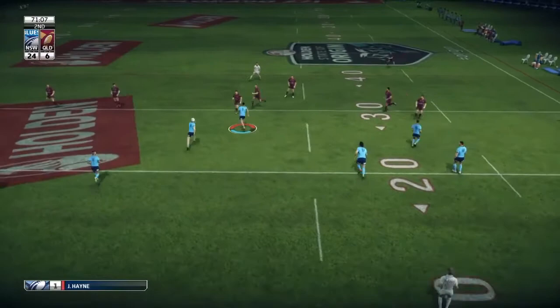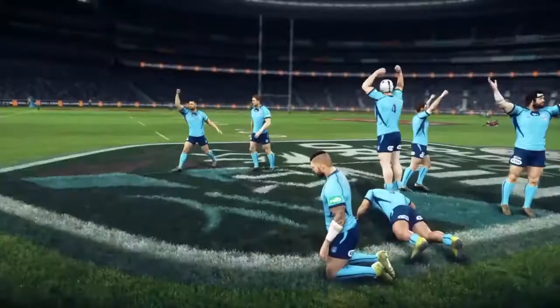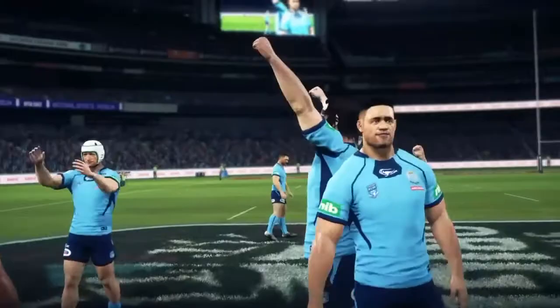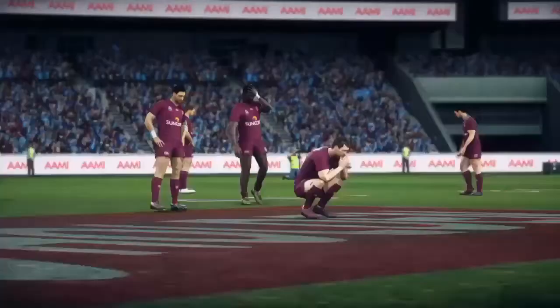Back here on the second tackle — we call for the ball, throw our dummy, and I'm not too sure what happened there, but an error by us causes Queensland to score. It's a consolation try as we pick up the win here — 24 points to 12. A dominant performance, and it was a great individual performance by us as well. So it's interesting now because the series is tied at one apiece. Looking at the full time stats — three tries to two, a decent performance by the team, and we do pick up Man of the Match.